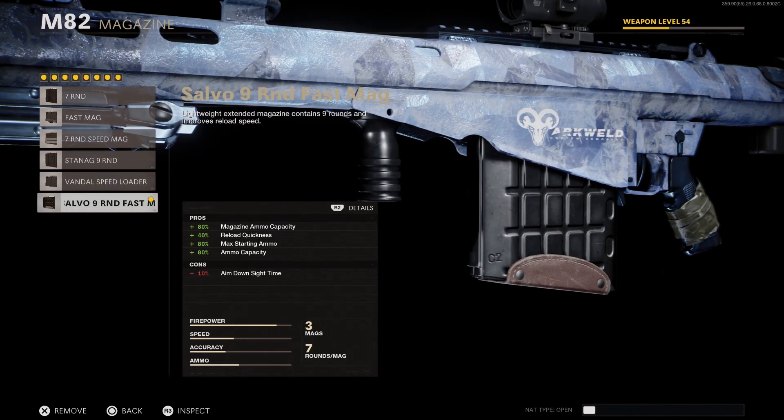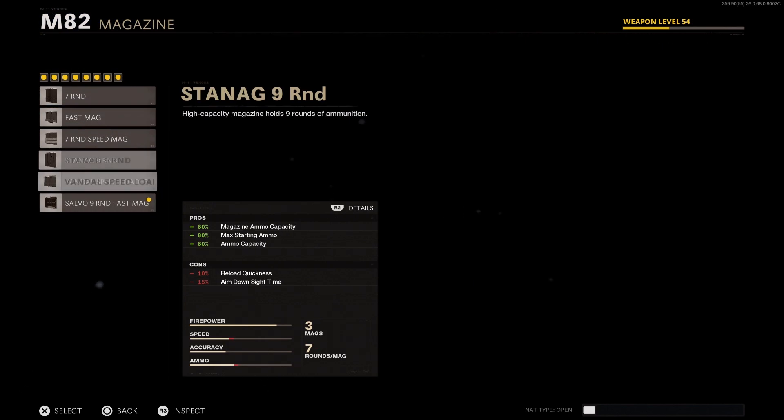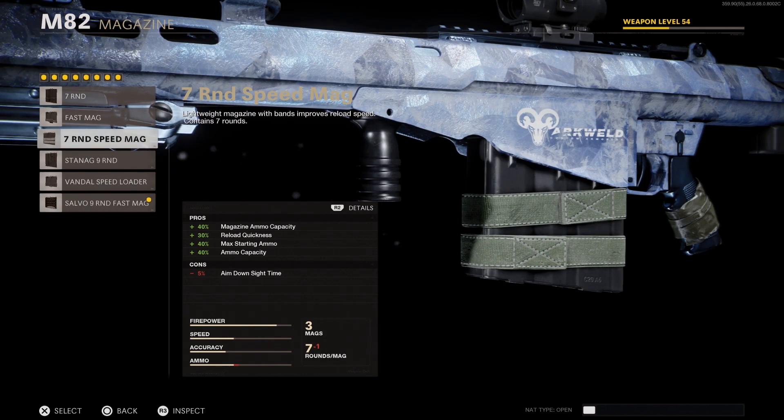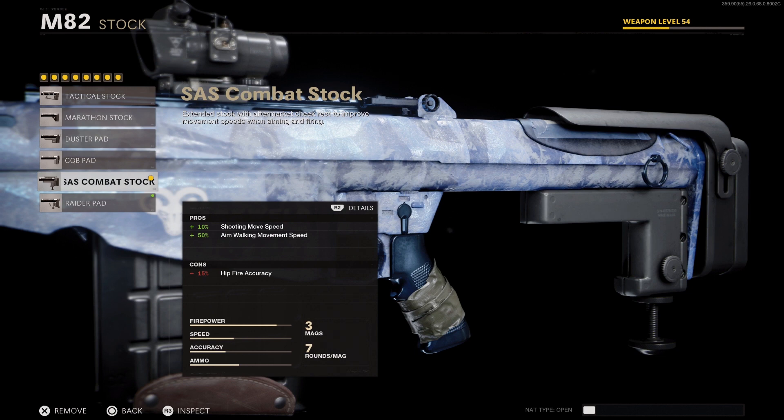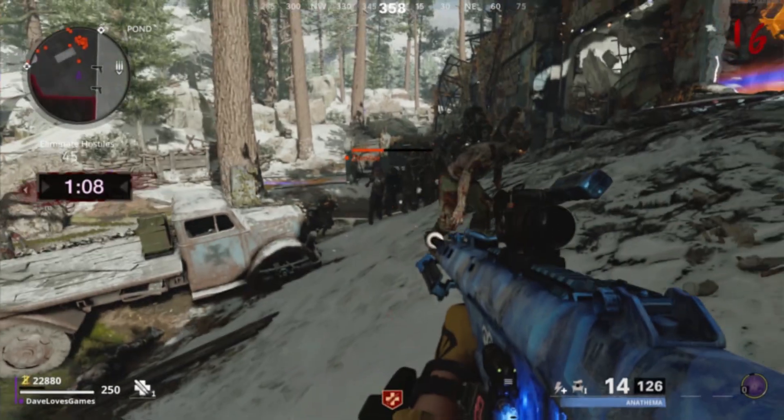Moving on to our sixth attachment, use the Salvo 9 Round Fast Mag if you have it, or the 7 Round Speed Mag — both are great choices. Next, let's offset any ADS penalty from our mag and go with the Serpent Wrap. And lastly, go with the SAS Combat Stock for the increased mobility while aiming and shooting.